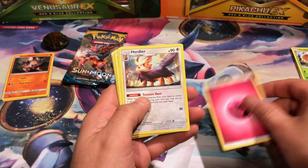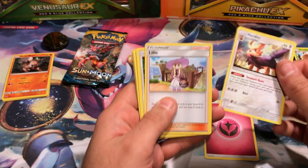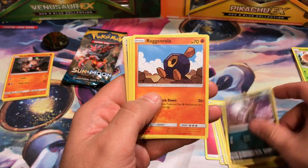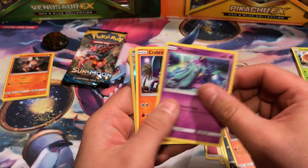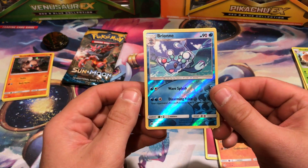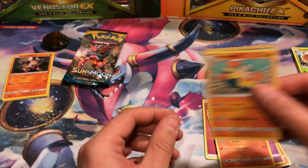Very Energy, Herdier, Lily, Spinda, Chinchow, Alolan Rattata, Roggenrola, Marini, Crabrawler. Reverse Holo Brion, and we have a Hariyama.